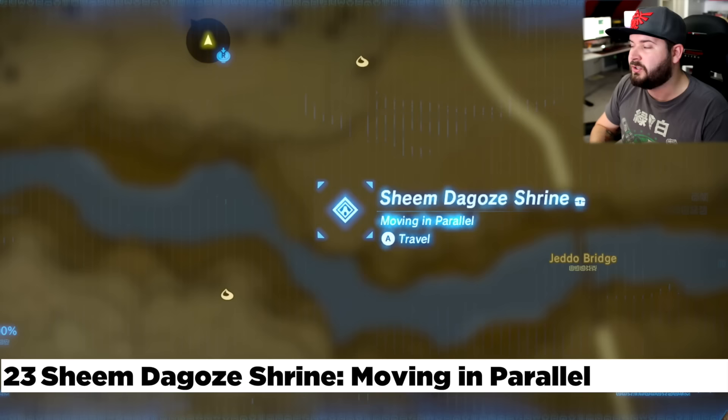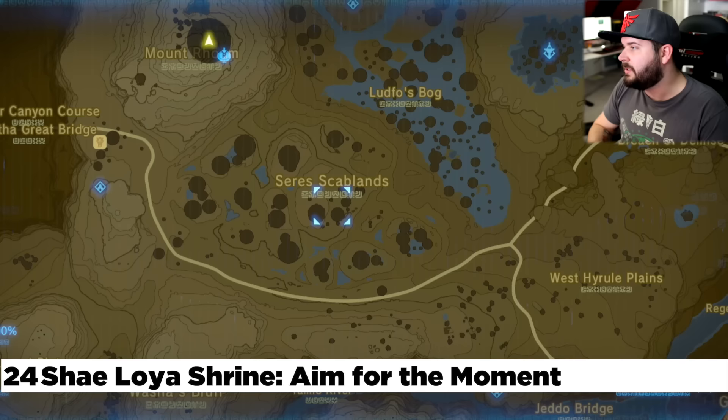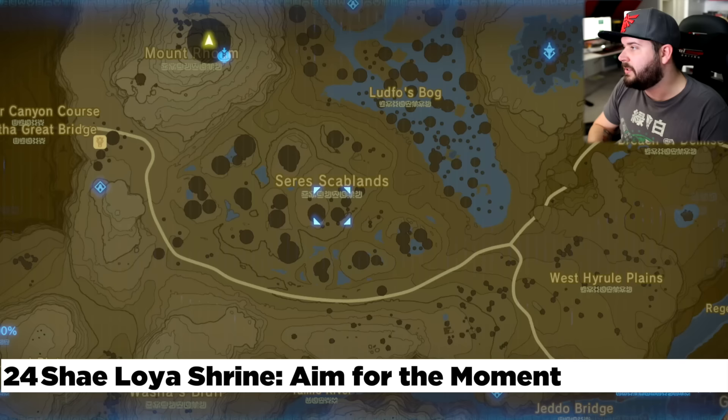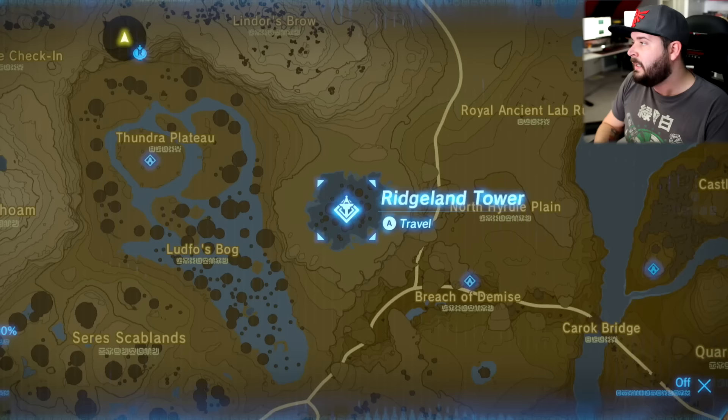Making our way back to Mooglatan Shrine, to the northwest is the Shim Dagozi Shrine. This one involves shooting an arrow through two small holes — it's done more toward the left of it. Making our way up to the Hyrule Ridge past the Scab Lands, right here you're going to find the Tabantha Bridge Stable and the Shea Lola Shrine. Guarantee you have that one.